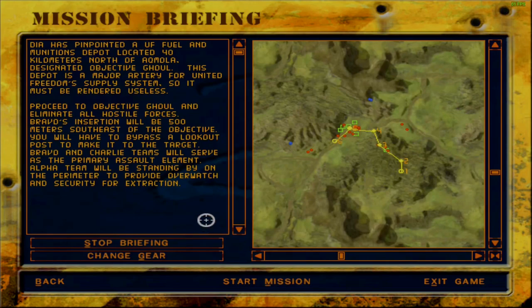DIA has pinpointed a UF fuel and munitions depot located 40 kilometers north of Akmola, designated objective goal. This depot is a major artery for United Freedom's supply system, so it must be rendered useless. Proceed to objective goal and eliminate all hostile forces. Bravo's insertion will be 500 meters southeast of the objective. You will have to bypass a lookout post to make it to the target. Bravo and Charlie teams will serve as the primary assault element. Alpha team will be standing by on the perimeter to provide overwatch and security for extraction.